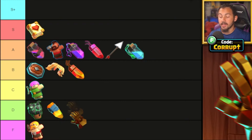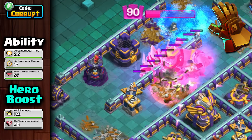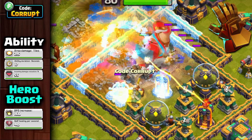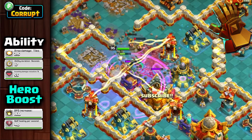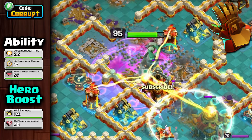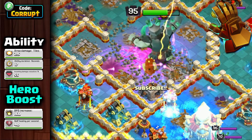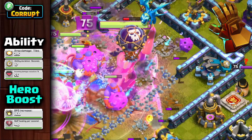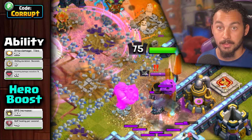Also staying within the S tier is the Giant Gauntlet. The first epic equipment is actually still quite powerful, especially when you pair it with the Rage Vial, allowing the King to maximize his splash damage ability. However, it can be fully countered by the Tornado Trap or Ice Golem CC, but it does offer a good alternative by using the Spiky Ball to provide instant damage, and it also makes your King very tanky. You can also pair it with the Earthquake Boots for extra tanking and utility, though the Earthquake Boots' recent buff has increased the competition for the Giant Gauntlet.